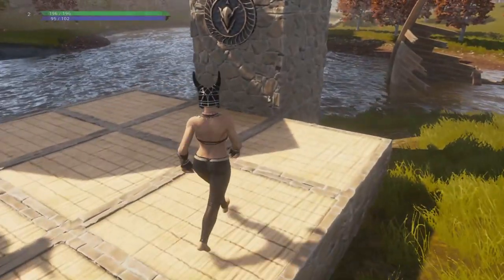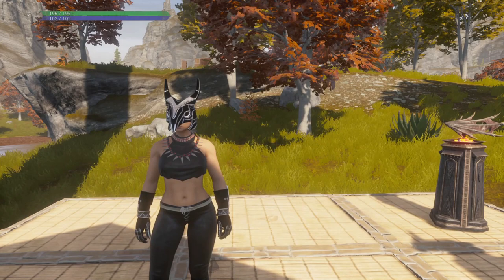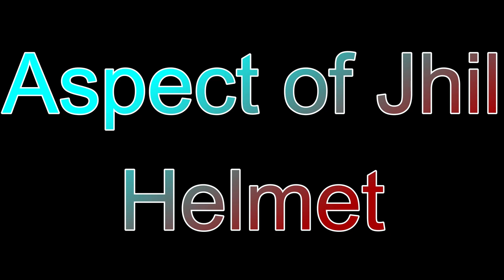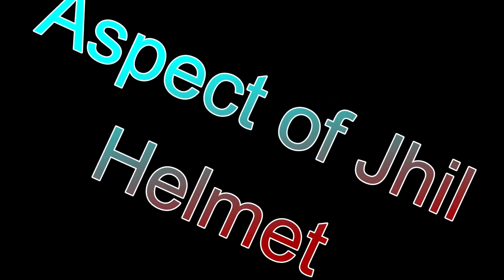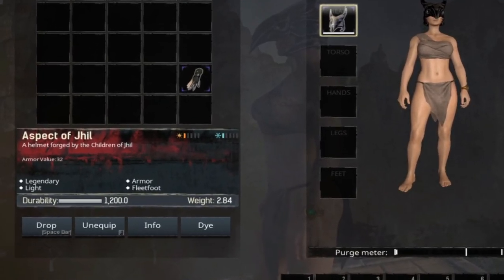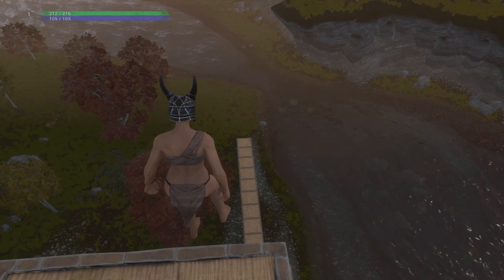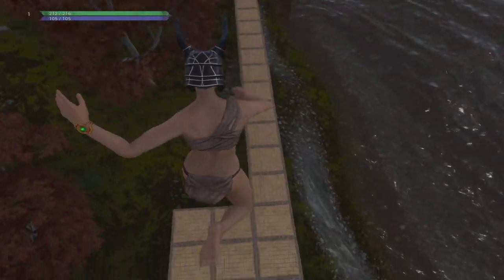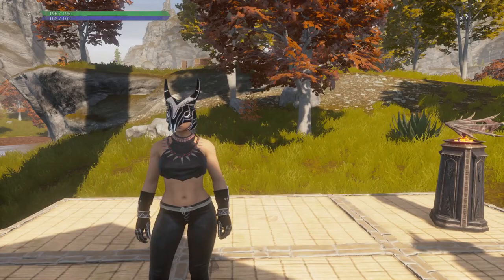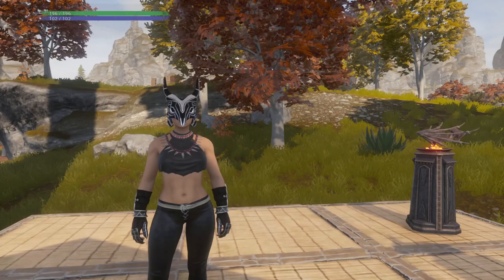For those wondering, the aspect of Jill helmet and the gloves of Jill are both dyeable. As for the aspect of Jill helmet, the only thing I could find is that it makes you less afraid of heights and does not help you jump. I tested it on high places, fall damage, and the ability to dodge and roll with and without the helmet and saw no difference. This mask does however give you a plus two to your base bonus of agility, which will probably help with movement while wearing heavier armor.